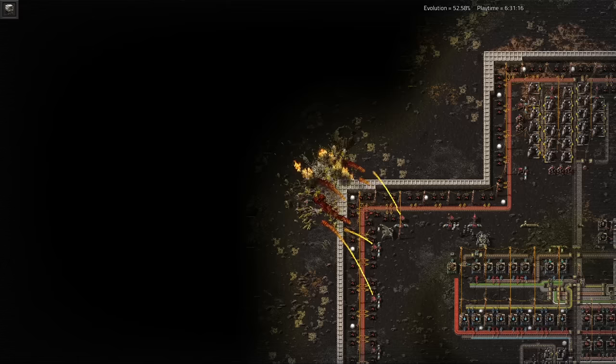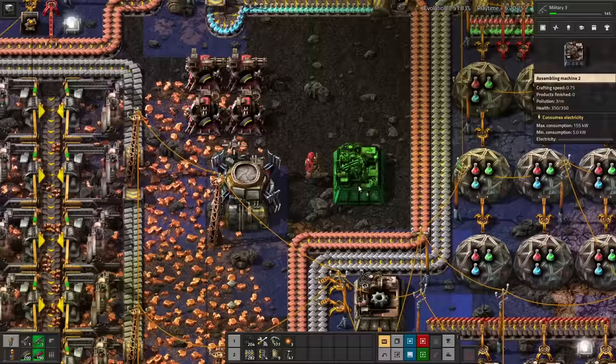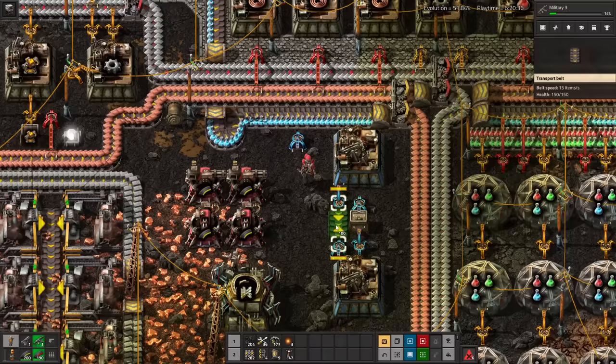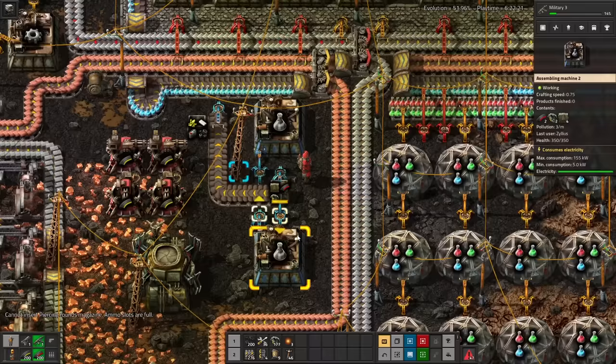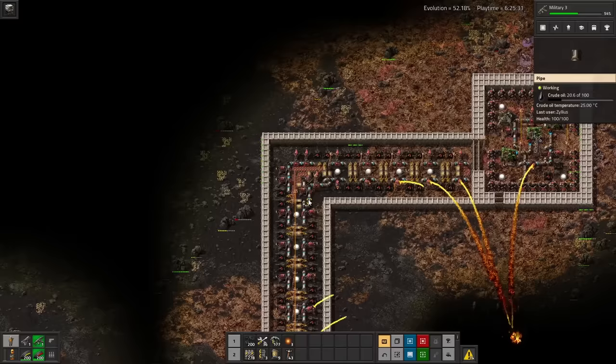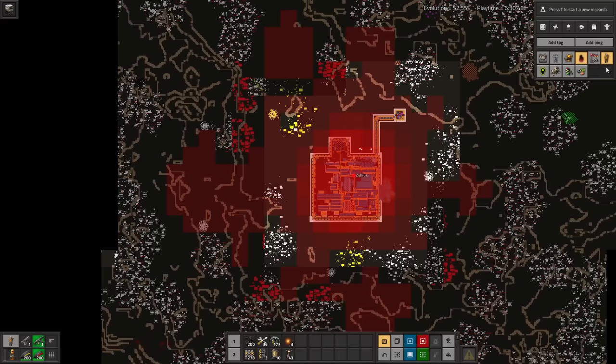I've got fast biters now — they're like regular biters, except faster. I'm free to worry about less important things, like automating cliff explosives and military science. Well, it's not really automation, it's just two assemblers fed with boxes, but don't let anyone tell you that this isn't enough. One reason I'm not fully automating it is because it's too cramped in here, but the main reason is that it doesn't matter anyway — my stone patch is almost depleted and that means soon no more walls.